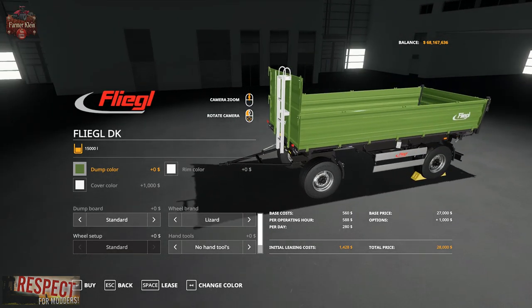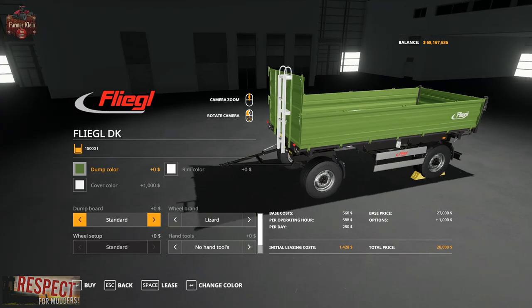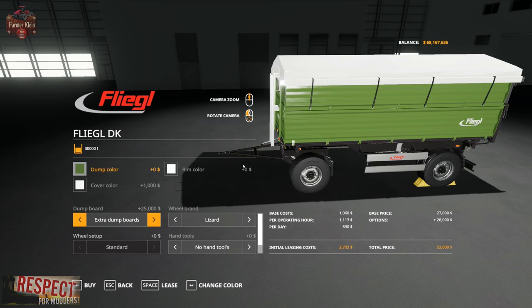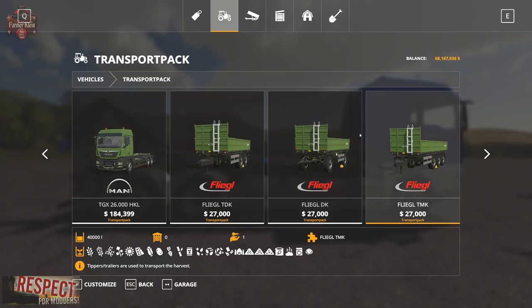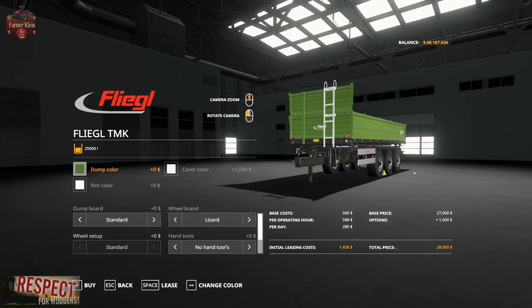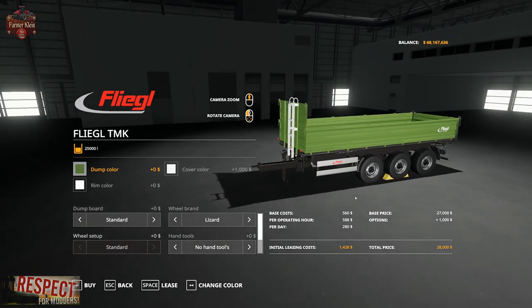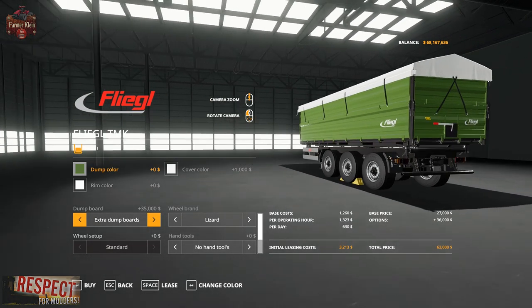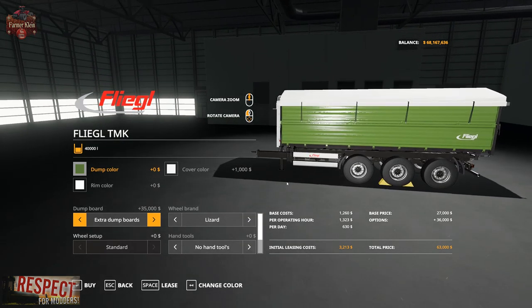The dolly variant holds 15,000 or 30,000 liters. The larger trailer version holds 25,000 liters with short walls or 40,000 liters with tall walls.